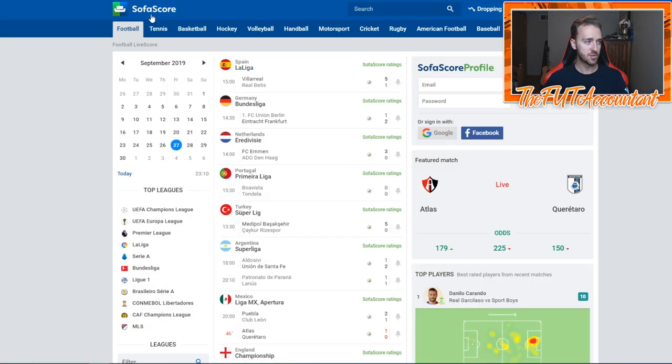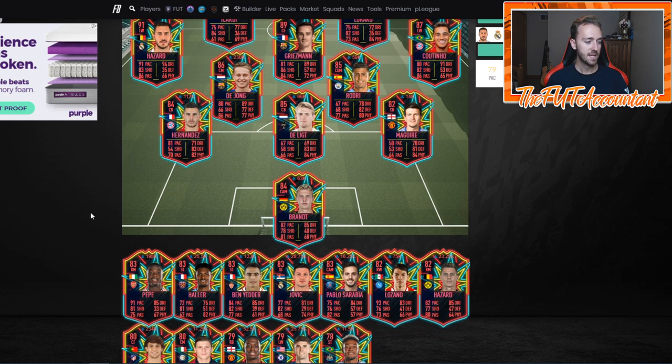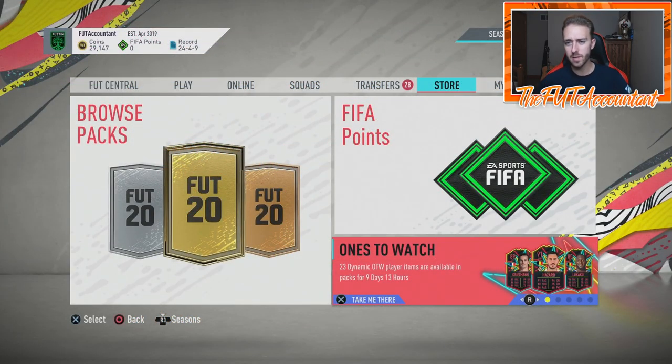Get those alerts signed up on SofaScore, download the app — it looks the same on mobile. I would steer clear of really investing in a lot of these cards right away because they're still in packs. We'll have Division Rivals rewards and Squad Battle rewards coming out during this promo, more packs being opened — so there's a lot of opportunity for these card prices to drop further. Some prices seem decent though, which is why I got the Sarabia. The Ben Yedder at 100k earlier today was also pretty low.